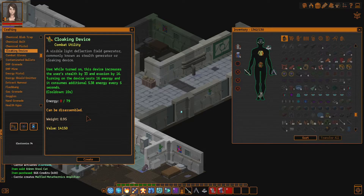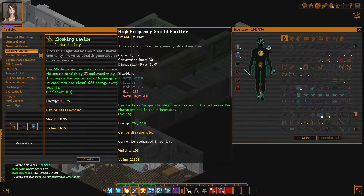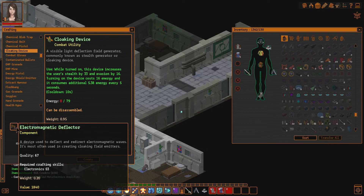Oh, this is so great. While turned on, this device increases the user's stealth — oh, it's only by 33? Innovation by 16. Turning the device on costs 16 energy and it consumes an additional 5.38 energy every 5 seconds, and there's a cooldown. It's not as powerful as I thought it was. I think there are some cloaking devices that just increase it for a hundred, easily.